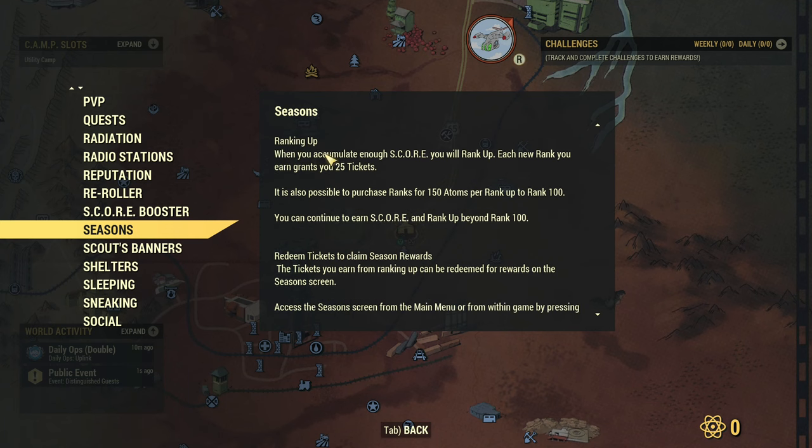Now this is different. Ranking up. When you accumulate enough score, you will rank up. Each new rank you earn grants you 25 tickets. It is also possible to purchase ranks for 150 atoms per rank up to rank 100 — the cost is the same as now. You can continue to earn score and rank up beyond rank 100.